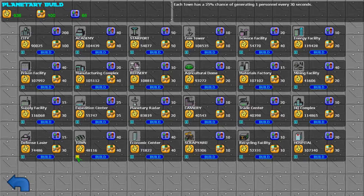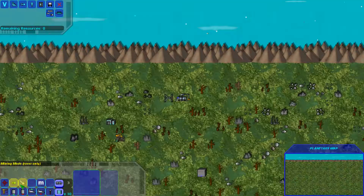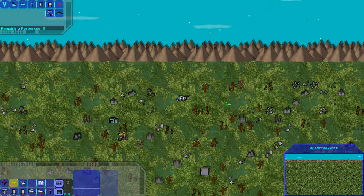For example, a town gives a 25% chance of generating one personnel every 30 seconds, and a city does 50% — but it costs a great deal more. Agricultural domes generate one food and water every 30 seconds. Mining facilities produce random resources every 30 seconds. Each does different things. When you're ready to build, hit the build button and a structure appears — move over it to highlight it, then left click and it'll build. Since I don't have enough GC right now, I'll press cancel.